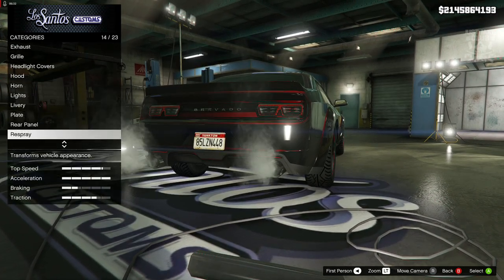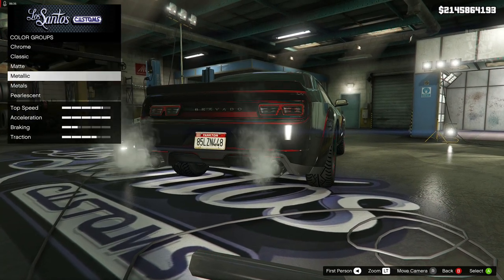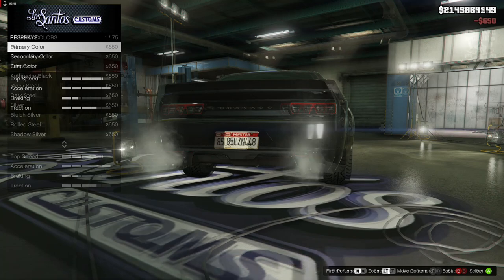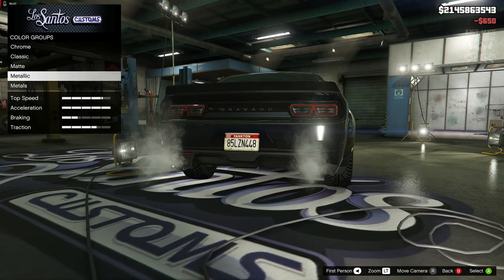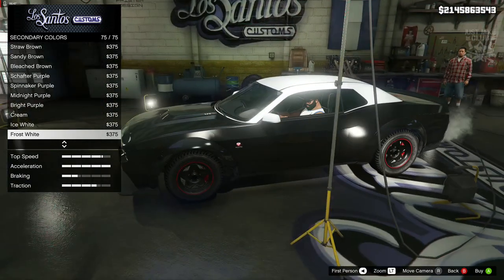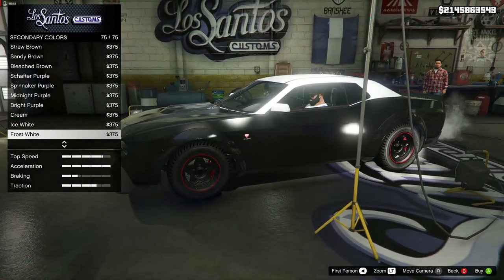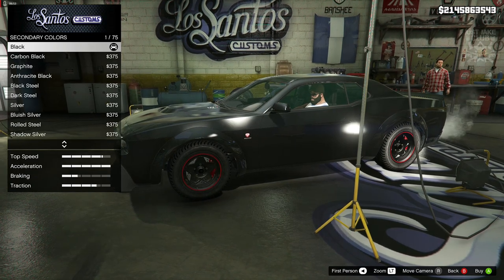So we're going for the primary rear panel. Then we're going to move on to the respray. We're going to go primary colour and go with a metallic black. For the secondary colour we're also going to go into metallic — I'll quickly check what other part of the car changes, and it is the roof — but we're going to keep it the same as the rest with metallic black.